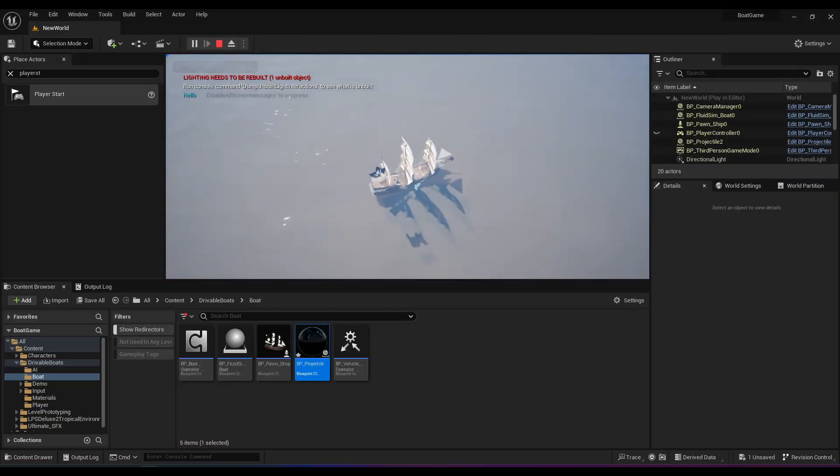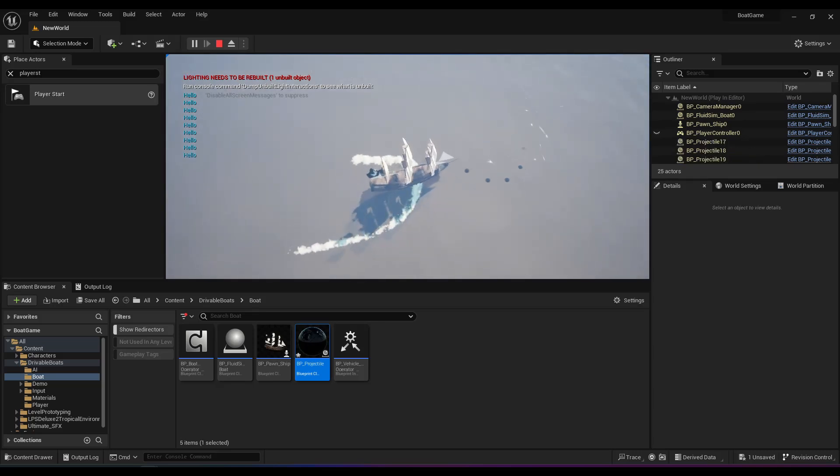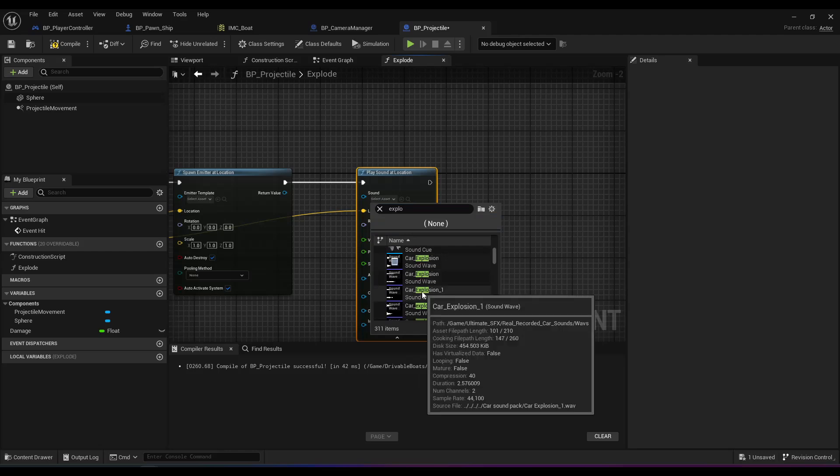Now our boat can shoot cannonballs forward, although a little quickly — this is a delay of 0.2 seconds, I'll change that to 0.5 seconds later. Next, we have audio, so within the attack function where it spawns the cannonball, it will also play a sound.